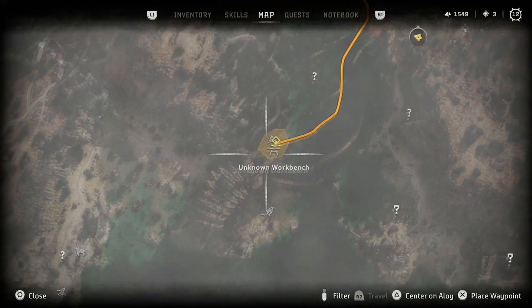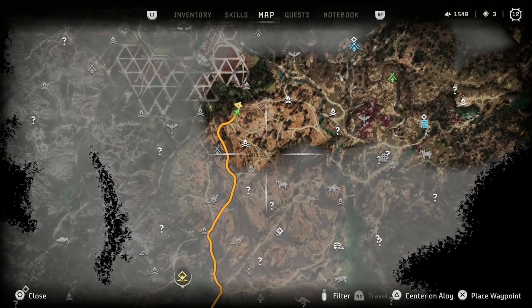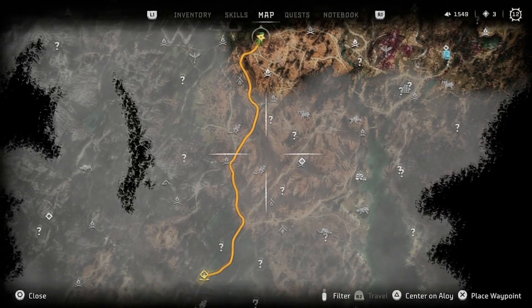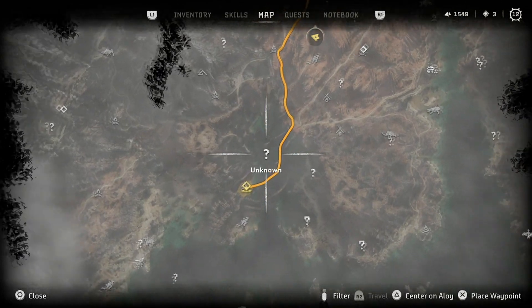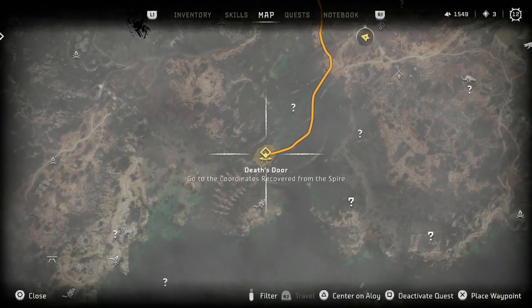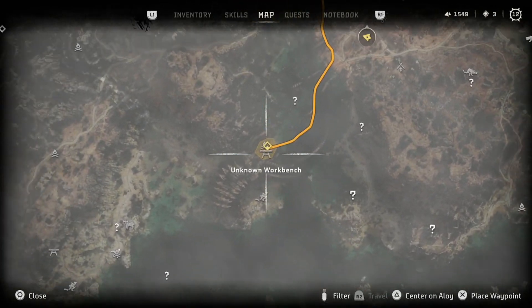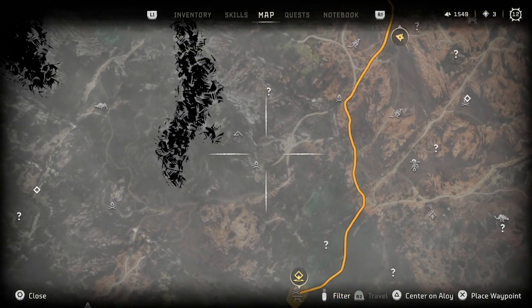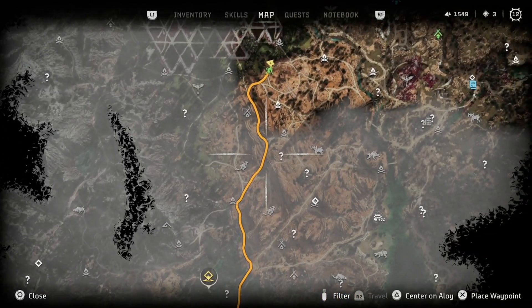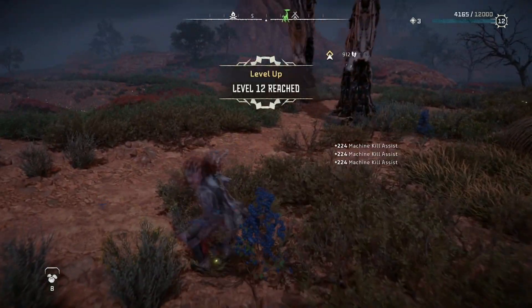I think I want to go to this metal devil and talk to Sylens. So I think what we're gonna do is go straight south from here, maybe interact with a question mark on the way, and go talk to Sylens or see whatever is going on with the coordinates where the Spire sent. And then after that we're gonna go hit up the cauldron.